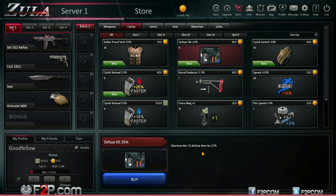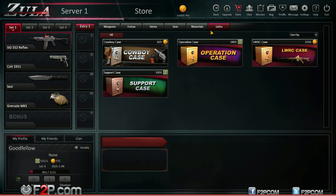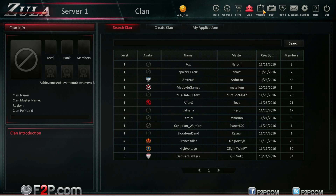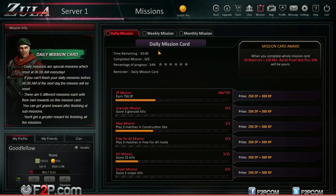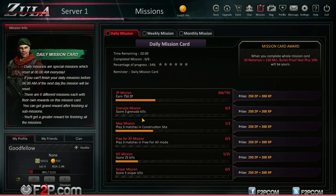You can create and join clans, and there are clan leaderboards and clan servers. You've got missions: daily, weekly, and monthly mission cards. Each mission card has a set number of missions — complete one and get a reward, complete all of them and get a bigger reward. But the missions are kind of poor — it's like zero effort. It's things like 'play three matches in Construction Site' or 'score 25 kills' — stuff you're going to be doing anyway. It's just a passive way to give you more rewards.